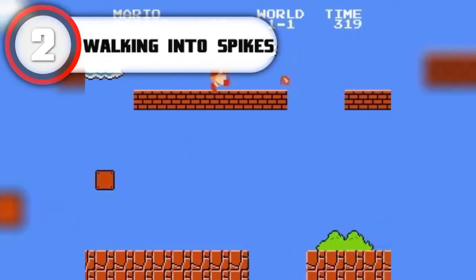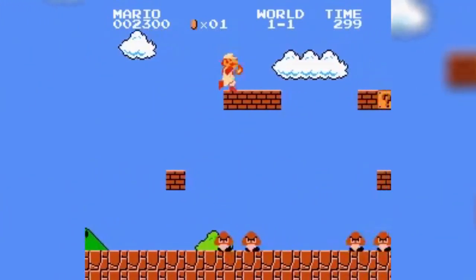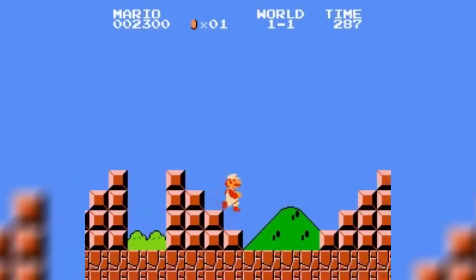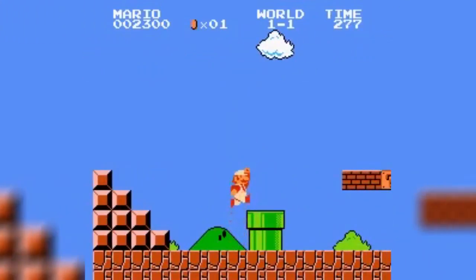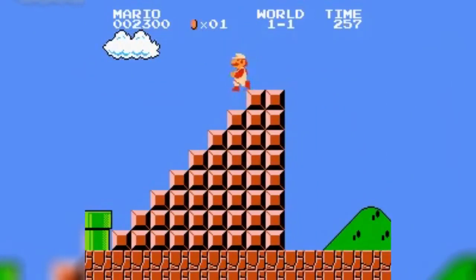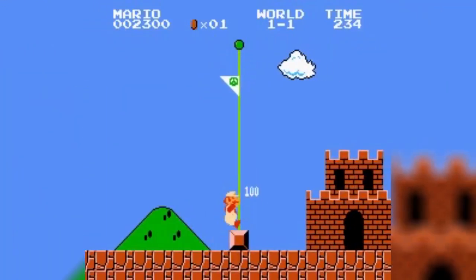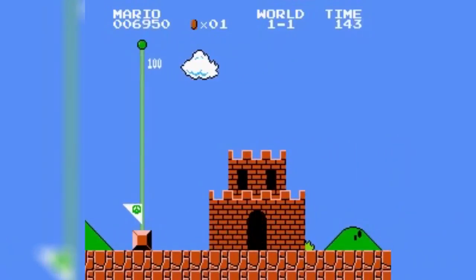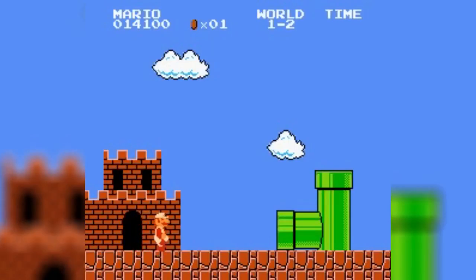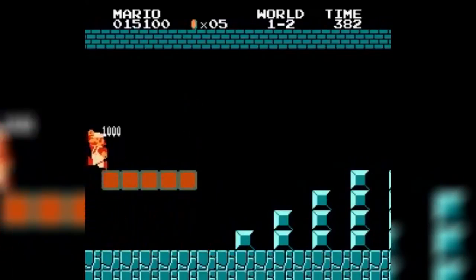At number 2 we have walking into the side of a spike. If you're a fan of platforming games, you're familiar with those dreaded spikes. Some developers are extra evil and put hitboxes not just on top of spikes, but on the sides as well. This never fails to get you killed in dumb, hilarious, and infuriating ways — your character just walks into the side of a spike and drops dead. There are people who play Mario Maker levels that are literally all spikes. I would rather fling myself off the Eiffel Tower than play a level made out of spikes. Whoever had the bright idea to put spikes in video games — I'm looking at you, Nintendo — you are the bane of my existence.